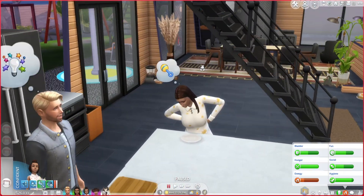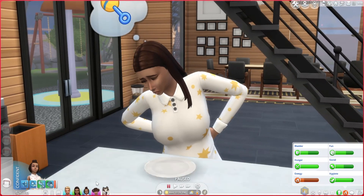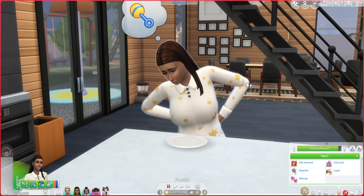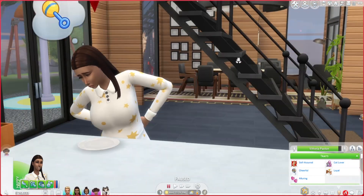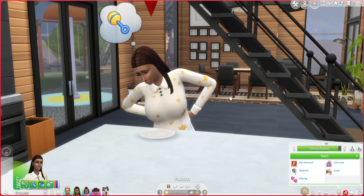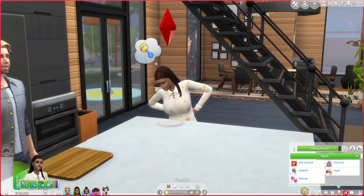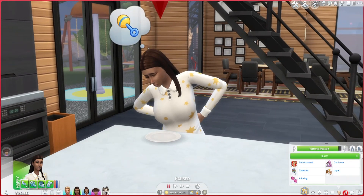This sim sitting at the counter rubbing her poor aching back — this is Victoria. She is the sim that Annalia was pregnant with in the last generation. She looks just like Annalia and hardly looks like Thea at all. Her traits are self-assured, cat lover, and loyal, and she earned the cheerful trait.